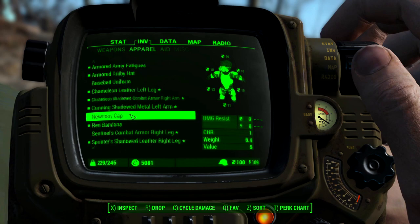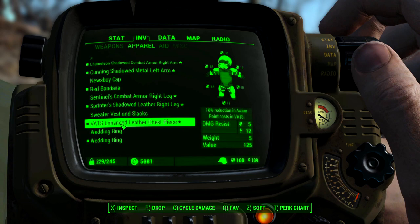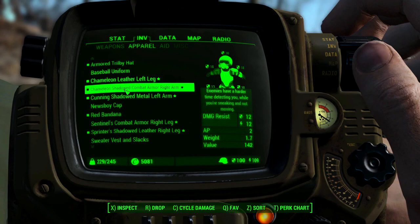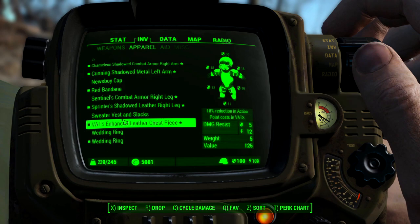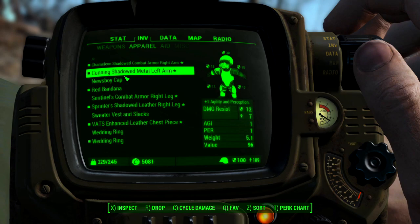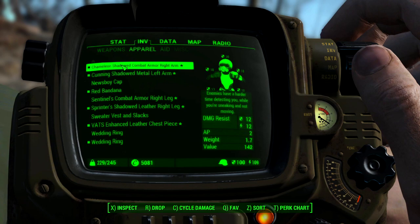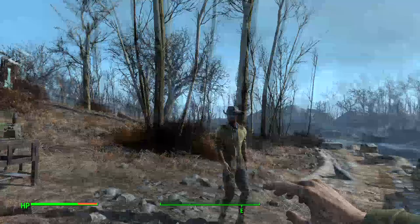There are a few other effects you can put on your armor, such as Cunning which gives you one agility and perception, Sprinters which gives you increased movement speed, and VATS Enhanced which gives you a 10% reduction in action points while in VATS. You could mix and match these — maybe one chameleon piece with four VATS Enhanced pieces for a 40% reduction, or four Cunning pieces for four agility and four perception added.